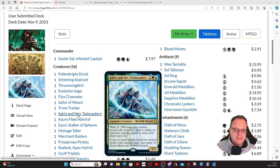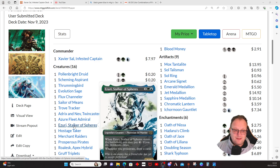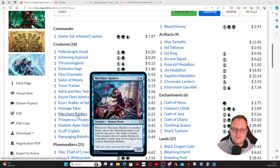Admiral's Twin Casters gives us a way of doubling up on our tokens. Azure Fleet Admiral makes us the monarch when it comes into play. Azuri, Stalker of the Spheres costs seven mana because you do want to pay the extra three for the double proliferation and draw two cards — seven mana for a 3/3 is probably worthwhile for those extra abilities. Hostage Taker lets you nick something and cast it yourself. Merchant Raiders taps things down.